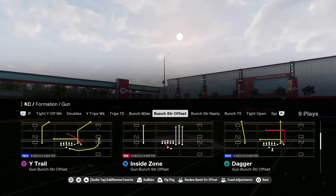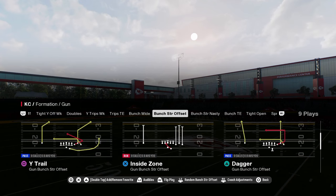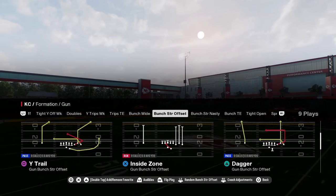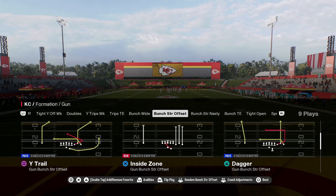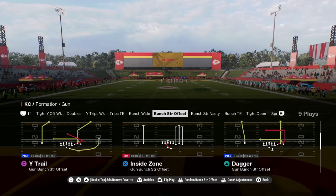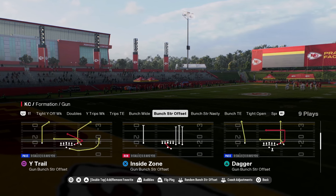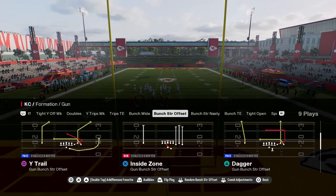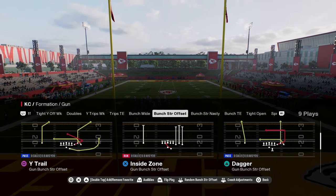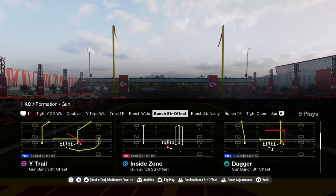I'm calling Y-Trail here out of the Bunch Dog Offset. I'm in the Packers playbook. I'm going to be dropping an e-book on this playbook on our school community. We already have a couple of e-books on the school site. The link is in the description — $10 gets you access to all the e-books, all the exclusive tips and information to help get you right on this game.